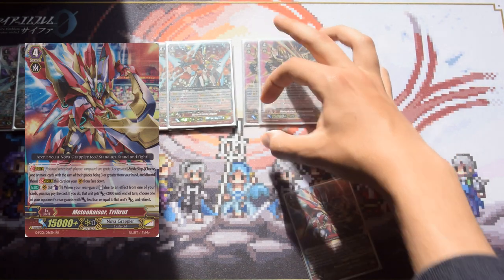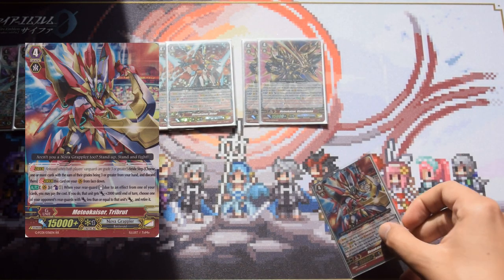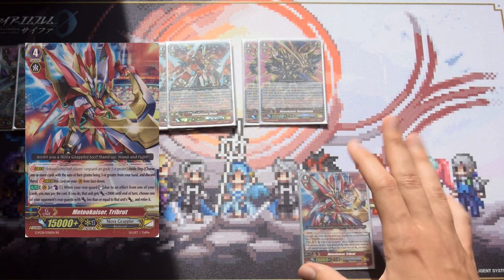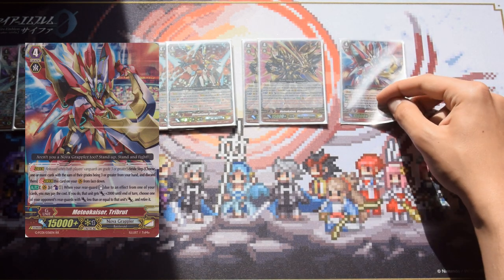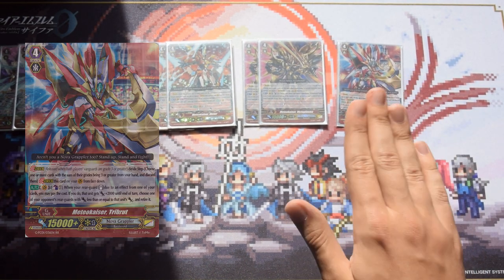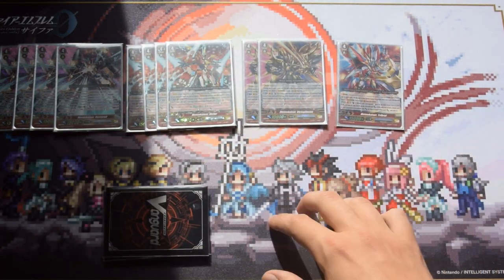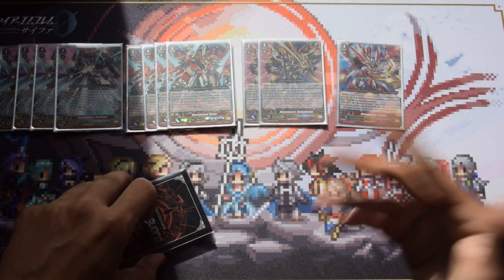Next up we have Meteokaiser Tribrute. He provides a bit of field control: when a unit stands due to an effect you can give it plus 2k, and then you may counter blast one to retire an opponent's rear guard that has less power than the unit that stood. So if you stand something and it goes up to 14k, you'll be retiring basically everything.